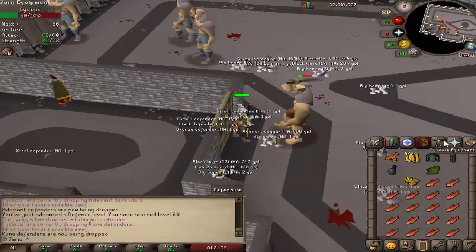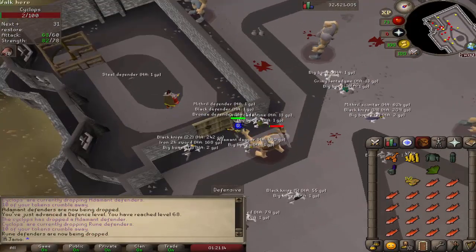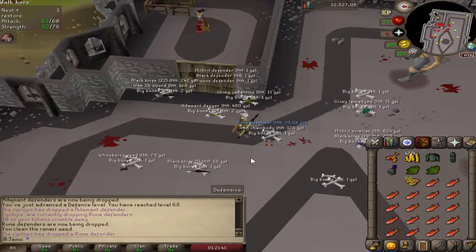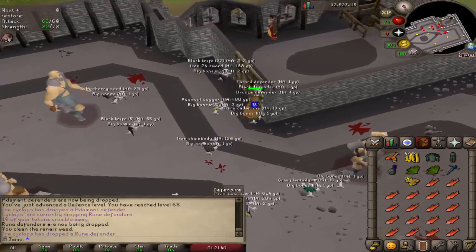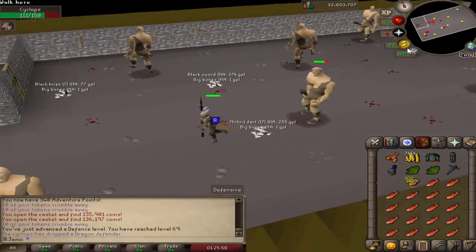Working on my dragon defender. Got the adamant right now — that's moving on pretty quick, so it shouldn't take too long. And nice, there's the rune defender. Let's go get our dragon. And there we go — dragon defender. Not bad at all. So we can get back to training.